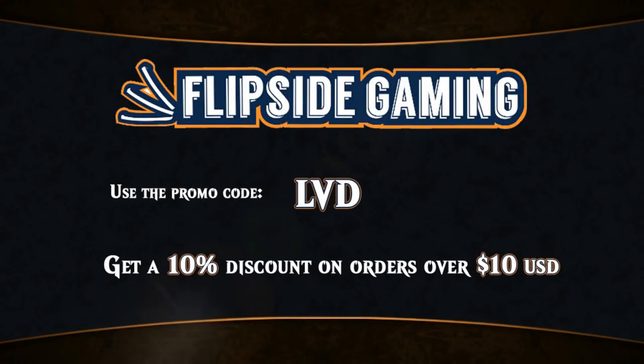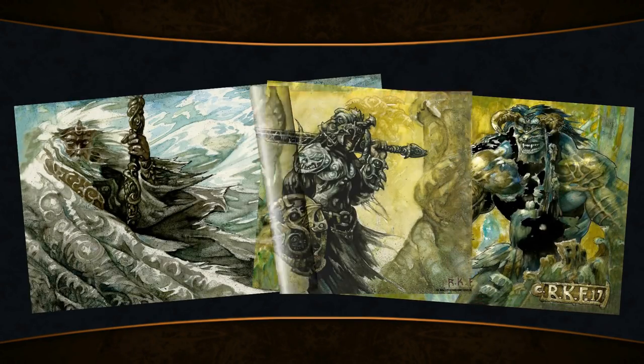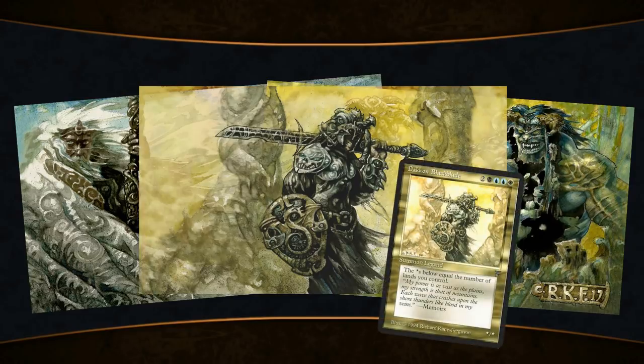At FlipSideGaming.com you can use the promo code LVD to get a 10% discount on orders over $10, including the exclusive Richard Kane Ferguson playmats featuring art such as the memorable Dakkon Blackblade. So get yours today.